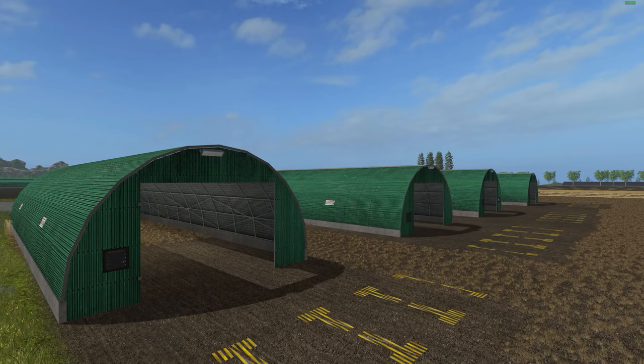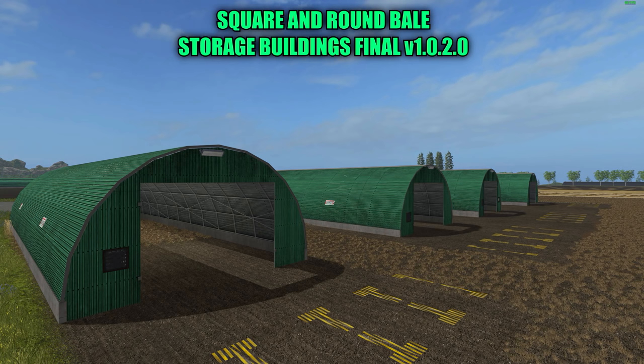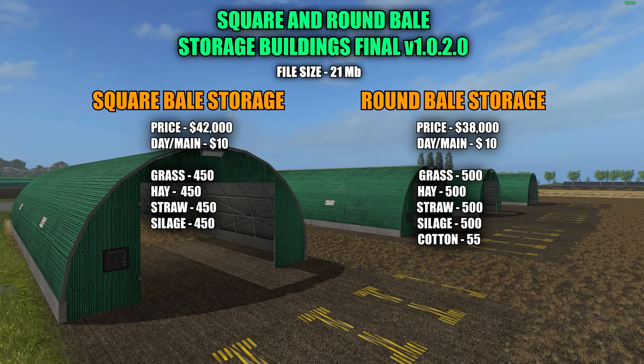Next up we have these awesome little storage units for your bales. This is the square and round bale storage buildings final version 1.0.2.0. File size is 21 megabytes and there are nine silos in total in the shop. Square bale silos cost $42,000 with a $10 a day maintenance fee. Round bale storage costs $38,000 with a $10 a day maintenance fee. Square bale storage holds up to 450 bales each — grass, hay, straw, and silage. Round ones can hold 500 bales of grass, hay, straw, and silage as well. Plus there's a cotton one that holds 55 bales — and cotton bales are a lot bigger than your average bales.